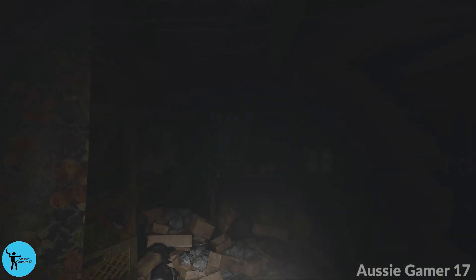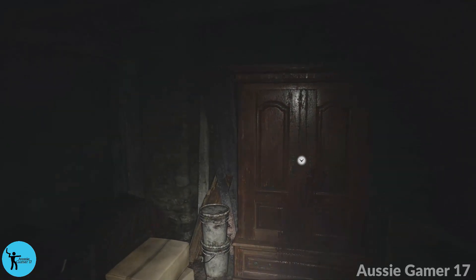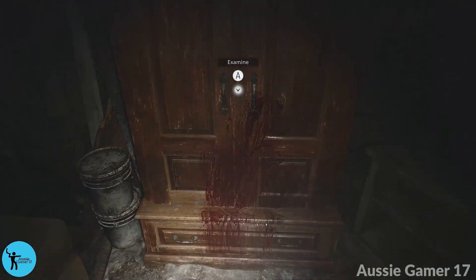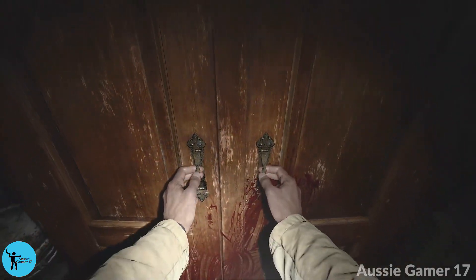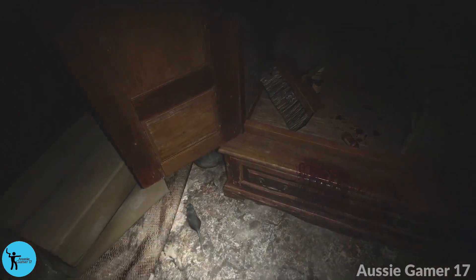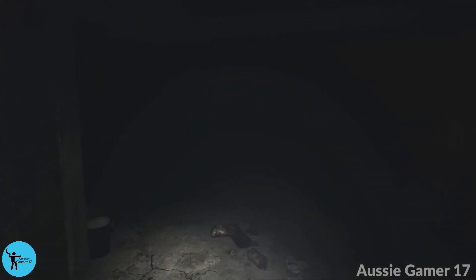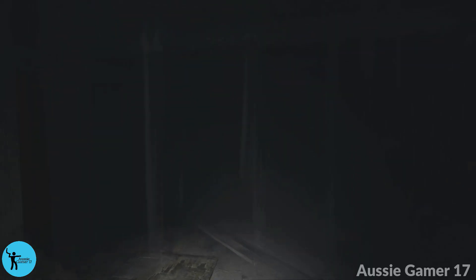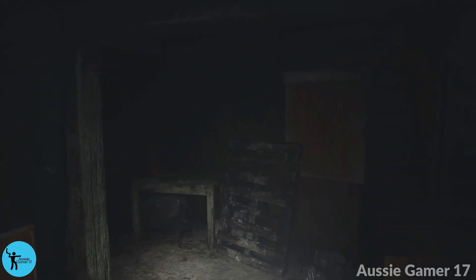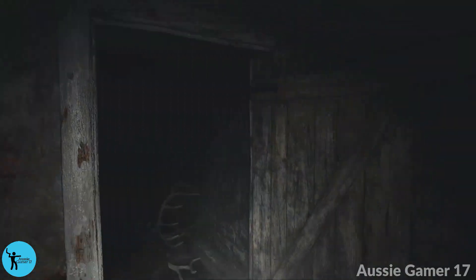Head down, all the way to the end of this passageway. Take a right and find this dresser or cupboard with the blood on it — make sure you open that up. It's a mouse or a rat — what do you reckon? Then turn around and go back upstairs. Once you've opened that cupboard it seems to trigger all of that, and you can go back upstairs.